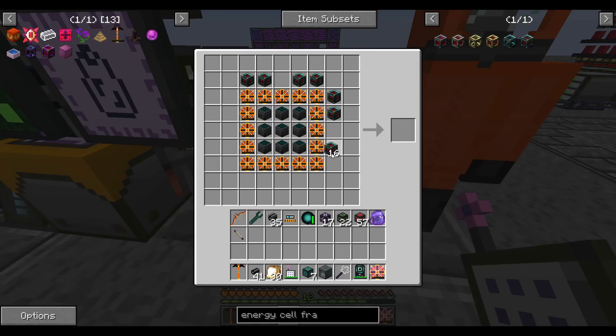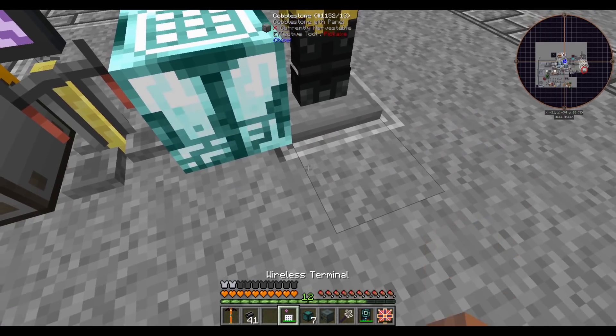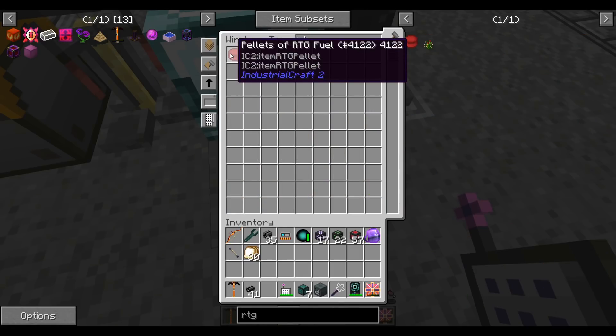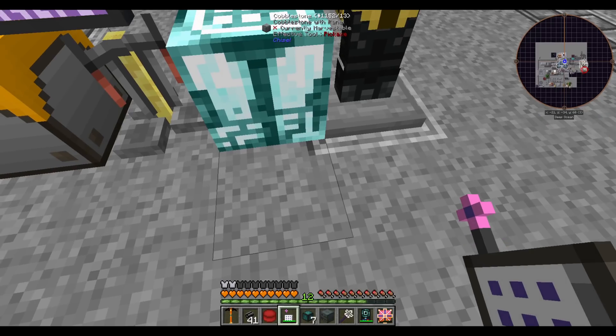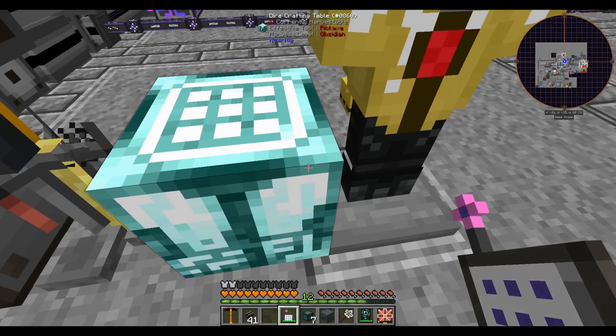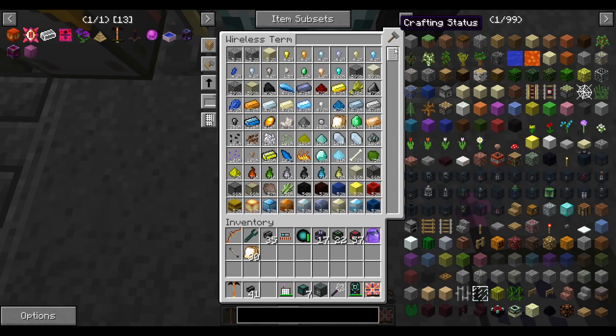Eight pellets of RTG fuel — I'm going to put the suit on before we pick those up. This is IndustrialCraft and it's radioactive; I'm about 99% sure it kills you if you don't wear the suit. Then four blocks of lumium in the corners and all the remaining galgadorian blocks, which we'll be crafting for the next at least six minutes.